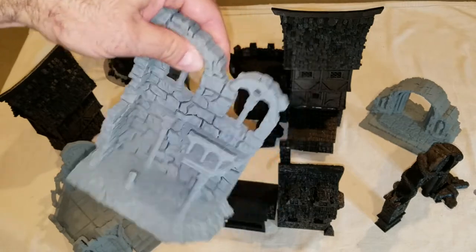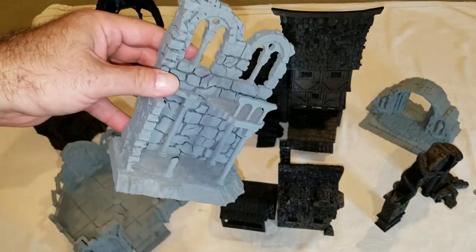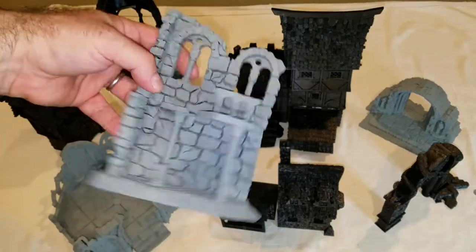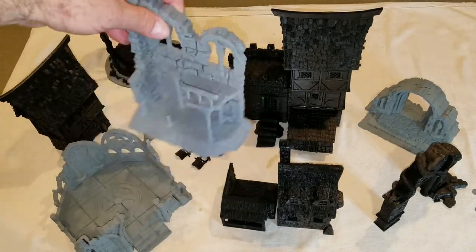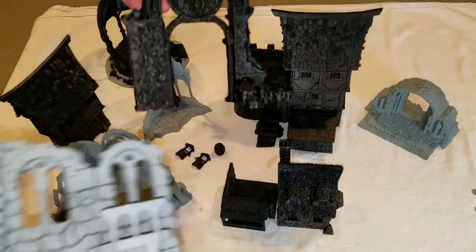I've given it a nice coat of gray. I haven't done anything else — no washes, no highlighting, no dry brushing, nothing. And you can see there's a big difference from what it initially came out as. This is one of the first ones I actually printed, which is the Dragon Deus, the ruined one. I'm going to have it print the second one of these, which is going to be in pristine shape to be a contrast.